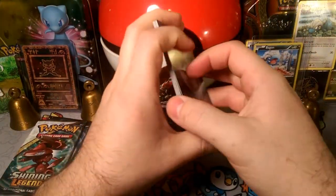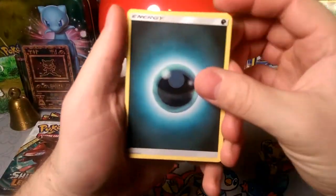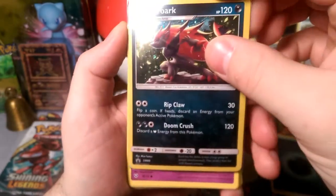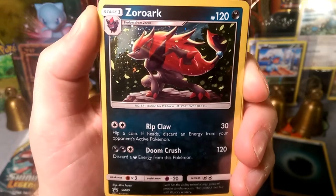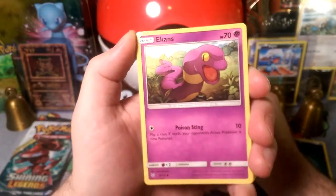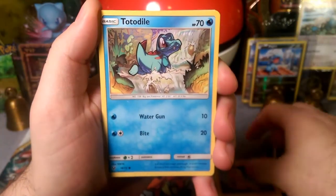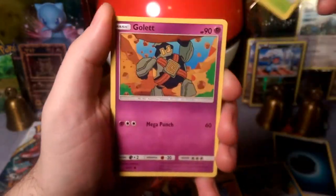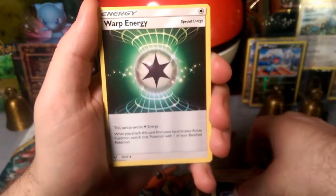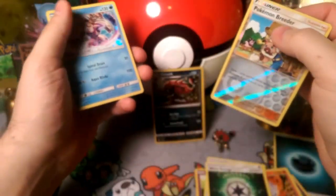One, two, three, and an energy — energy is going to be a dark energy, of course. So let's see if we can get this to focus. We got it to focus on Ekans, and now I can view Zoroark. Zoroark has Ripclaw and Doomcrush — there's that beautiful artwork. We got Ekans, Pikachu with Iron Tail, Totodile, Bulbasaur with 70 HP, Golette, Volcarona with Heat Cyclone, a Pokémon Catcher, Warp Energy, the reverse is a Pokémon Breeder, and the rare in the first pack is a Palkia holo.